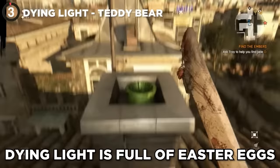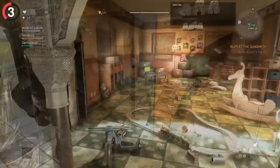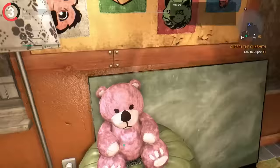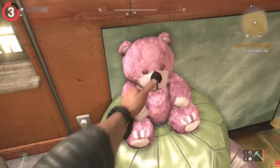Dying Light is full of easter eggs, but none are quite as creepy as the evil teddy bear. During the Rupert the Gunsmith mission, one of your objectives is to go to his apartment, and if you do, you can discover a pretty freaky bear in the corner. There's a secret behind this — if you approach it, the game gives you an option to interact with it, and it says: 'Leave me alone. Don't touch me. You're a fool.'